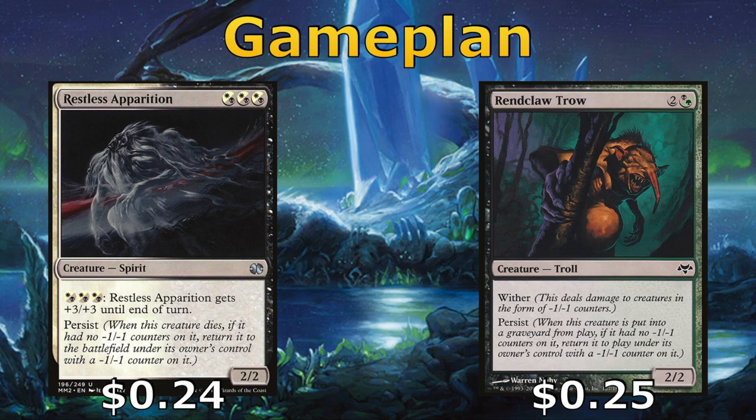Two of our best creatures that come back on their own are the Restless Apparition and the Renclaw Trow. Both have Persist; however, the Apparition we can pump +3/+3 by paying 3 Orzhov mana into it in some combination of white or black. Renclaw Trow has Wither, so in playtesting I used it as an aggressive card to pick away at opponents' life or force them into bad blocks, because when a creature is dealt damage by the Trow, it gets a -1/-1 counter — or two -1/-1 counters if Renclaw Trow doesn't have a Persist counter on it.